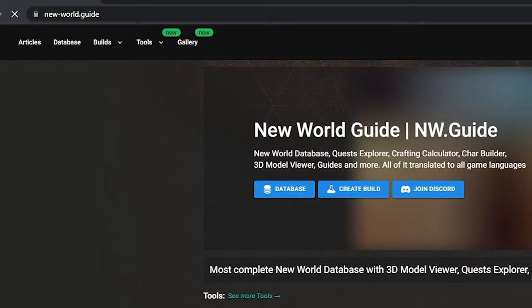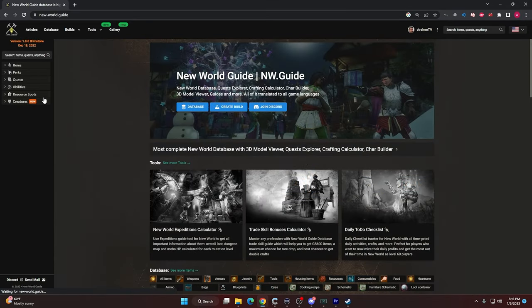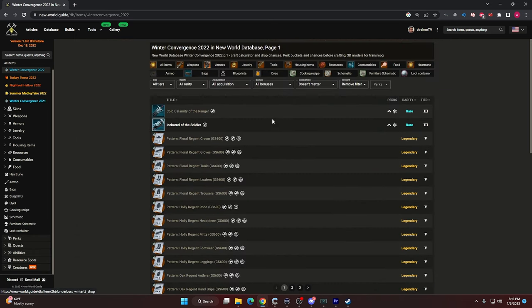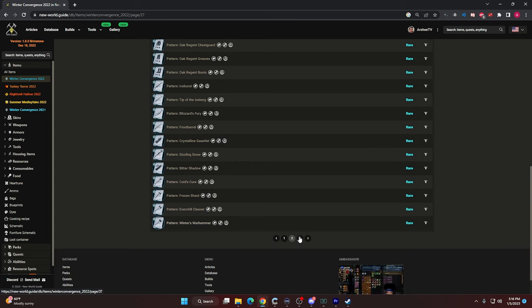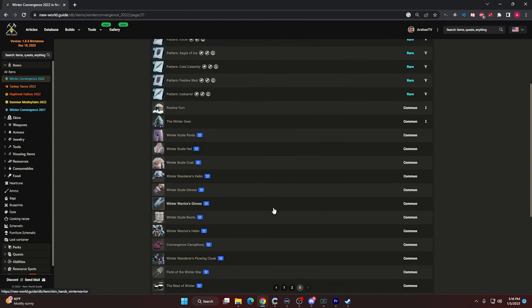What you want to do is go straight over to New World Guide — it's called new-world.guide. The items tab at the top left allows you to check out all the Winter Convergence 2022 items and previous events that happened in New World. After you click on the Winter Convergence Festival, you'll see every single one of the items that can be picked up across all the different tabs. It also shows you all the skins, which is fantastic.